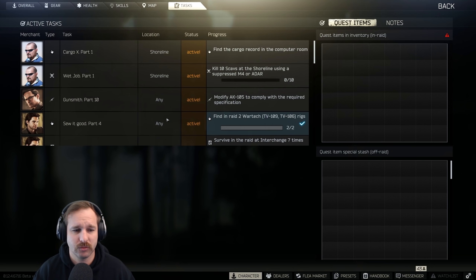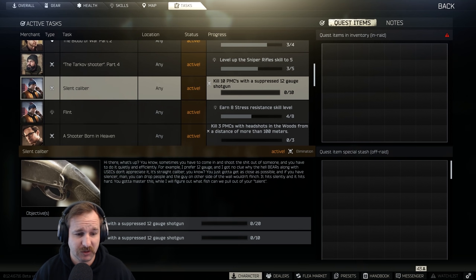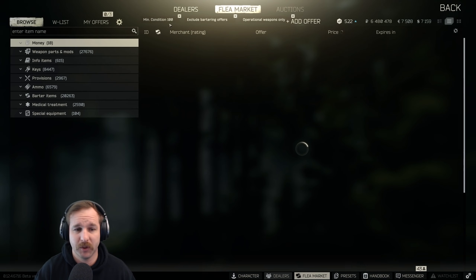10 PMC kills with the shotgun, 20 scavs - we'll go for the setup quest. Actually, we need to be wearing a scav vest and yashanka - I forgot about that. It's got versus yashanka so we'll grab that now.